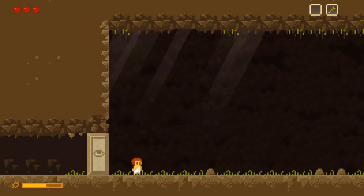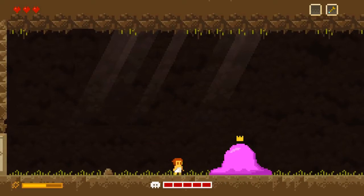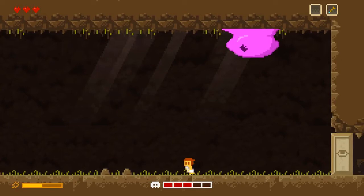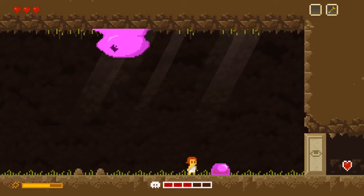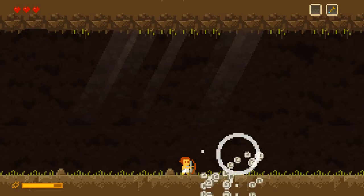King Slime! Somehow I think this is going to be a relatively easy boss fight, unless they pull out some type of trick. Those are two-hit kills — probably shouldn't stand underneath it. Looks like there's an HP upgrade waiting for me. That was a pushover. Not great boss design, but it did its job.